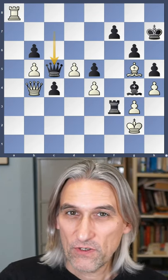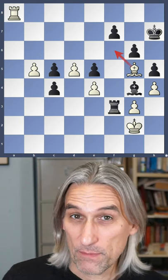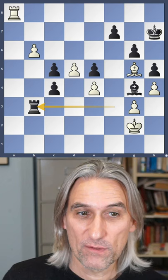White to play and win. The first few moves are pretty easy: exchange queens. Now we want to get the bishop on f6, so we distract the rook — it has to look after the b-pawn.